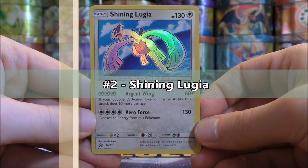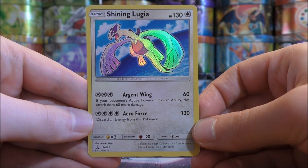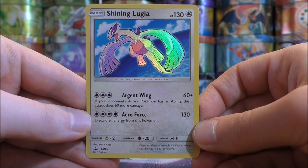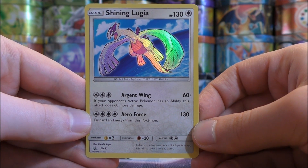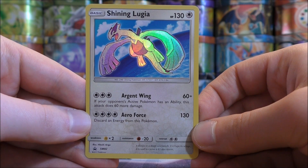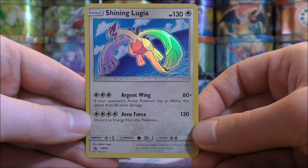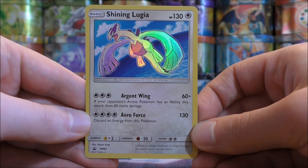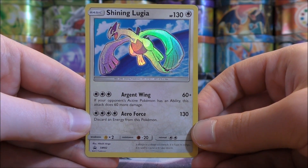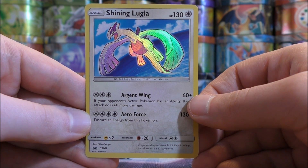The second best Shining card in my opinion would be Shining Lugia, a Black Star Promo and one of two Shining cards available in the Super Premium Collection box — SM82. A solid HP of 130. Two moves, both requiring only Colorless Energy. Argent Wing for three Colorless Energy does 60 damage, plus if your opponent's active Pokemon has an ability, this attack does 60 more damage — so at least 120 damage for essentially two energy. Just like Shining Genesect, the advantage here is that if this card is knocked out, your opponent only gets one prize card. Arrow Force does 130 damage for four Colorless Energy or two Double Colorless. The first move is the one to use, and this card fits in any type of deck since it is a Colorless-type Pokemon.